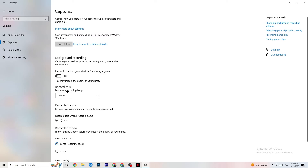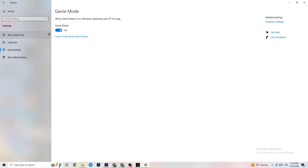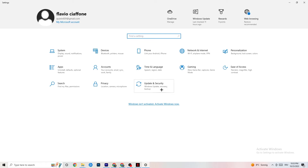Go to Game Mode — this is a little tricky because it won't work for every single device. Some devices work better with Game Mode on, some need it turned off. Check it for yourself: turn it on, turn it off, and see which works better for your PC.